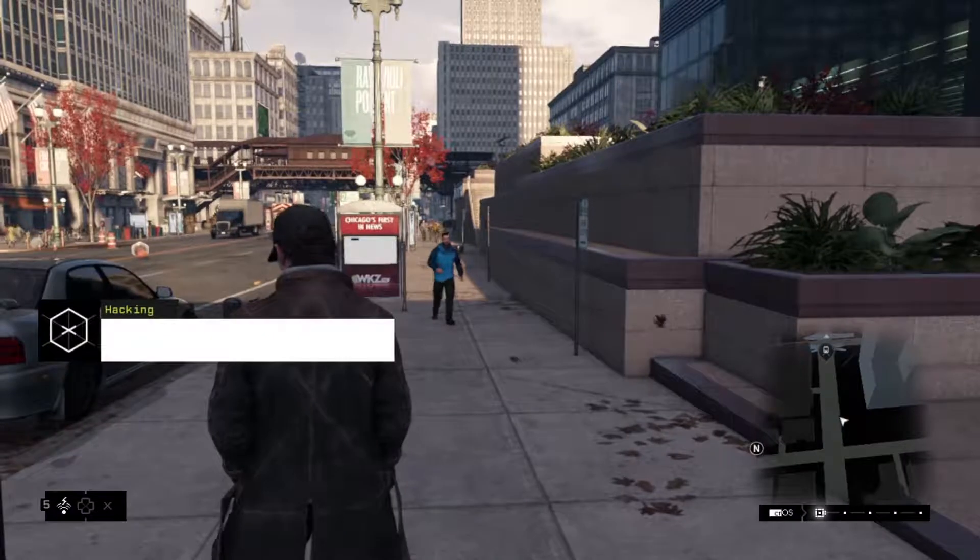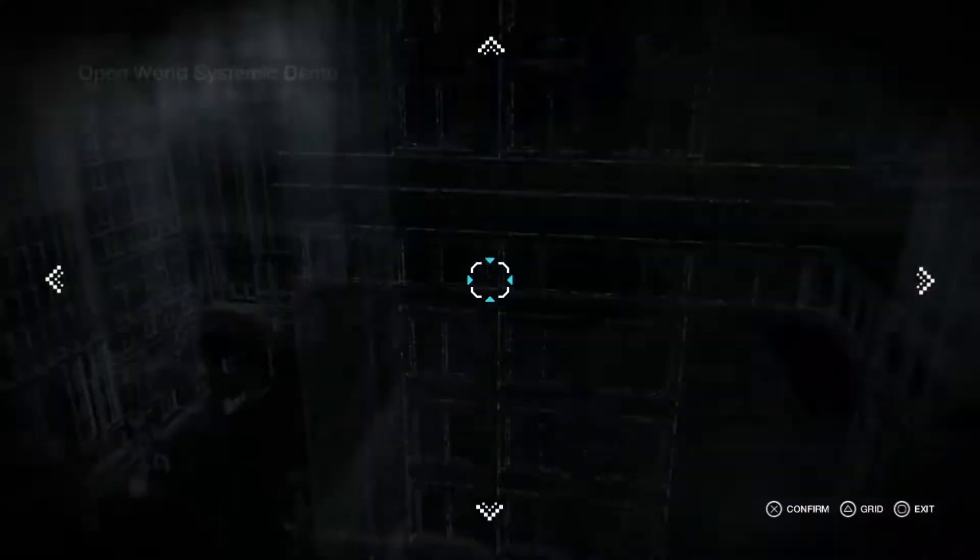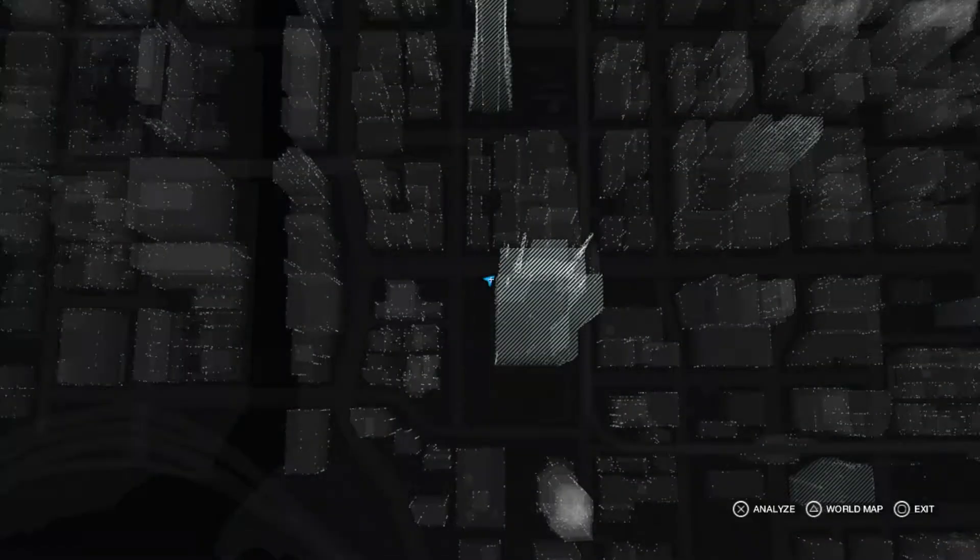We stopped the hack, but the hacker managed to get away. We can't let this pass by — we need to retaliate. Using the grid, let's see if we can find that second player.